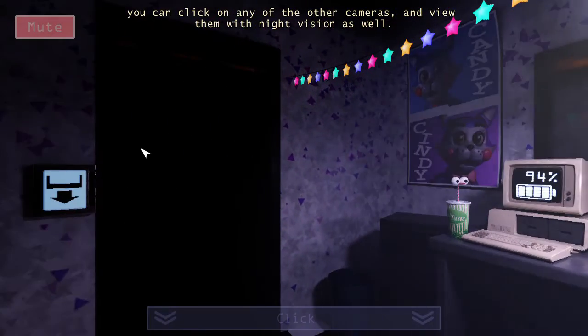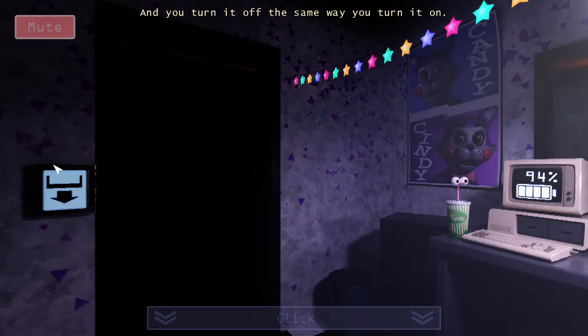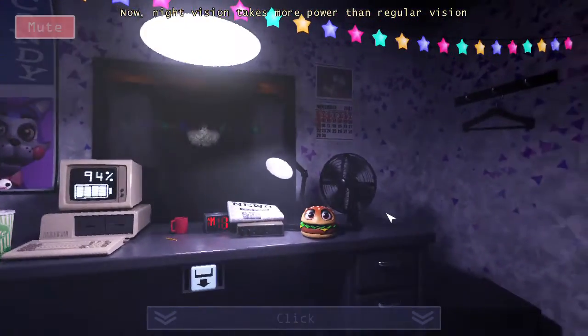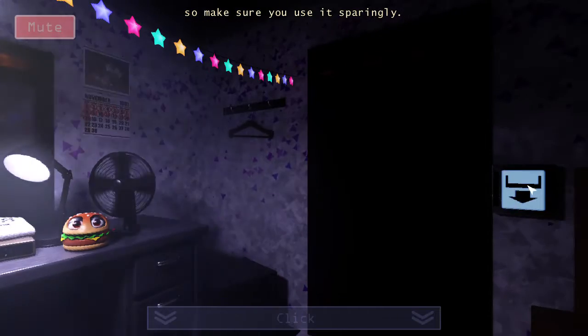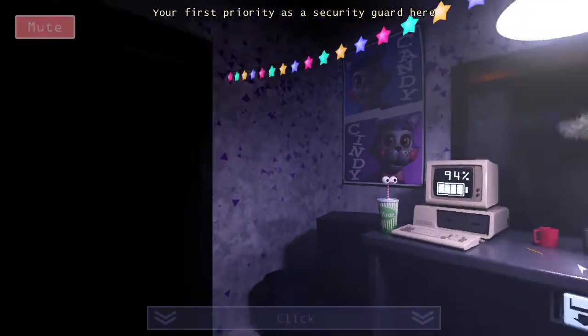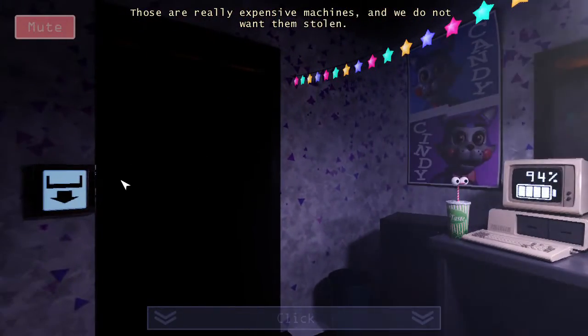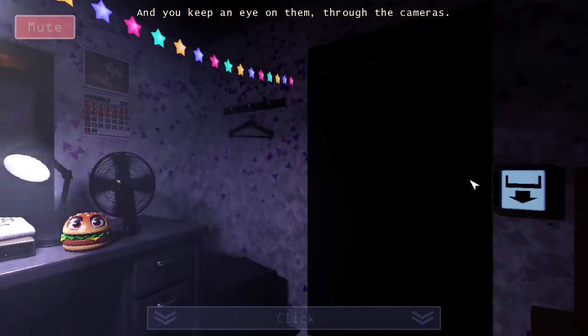Once night vision is activated you can click on any of the other cameras and view them with night vision as well, and you turn it off the same way you turn it on. Night vision takes more power than regular vision, so make sure you use it sparingly. Your first priority as a security guard here is to keep an eye on the animatronics — those are really expensive machines and we do not want them stolen.